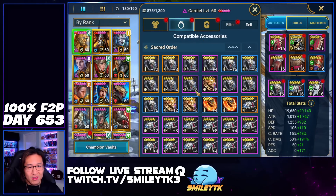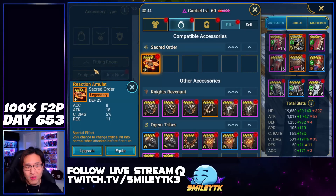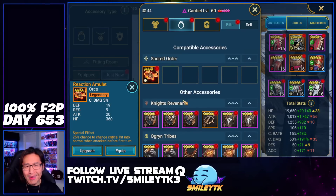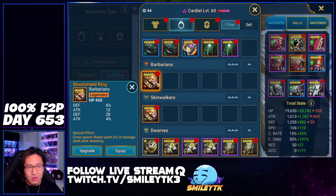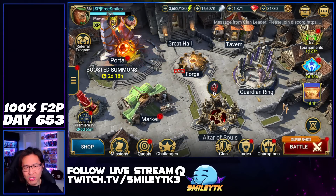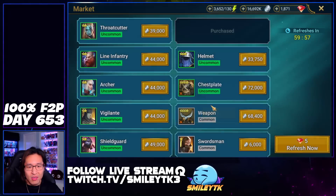We got a Sacred Order banner — not bad. We got a Reaction piece, an Orc banner. Also not bad, depending on what I want to put there. As far as the Blood Shield goes — Skinwalkers I'm not going to be utilizing much, Barbarians also not much. Blood Shield is more for PvE content where I can get the extra shield just in case, and obviously to strip for the Seer composition.